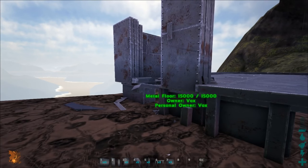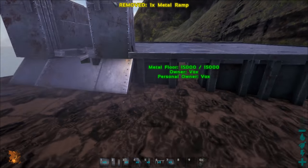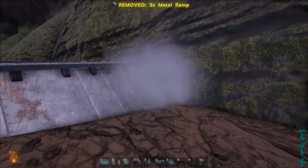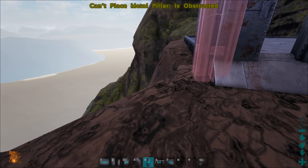They all stick together nice and super glued. Now for the foundations at the bottom we want to put some ramps in so we've got some extra protection. If you had ramps and two or three foundations thick you'd be laughing — you'd have lots of protection.